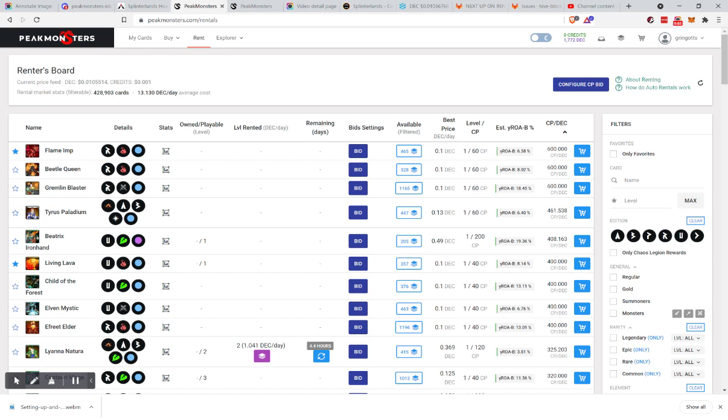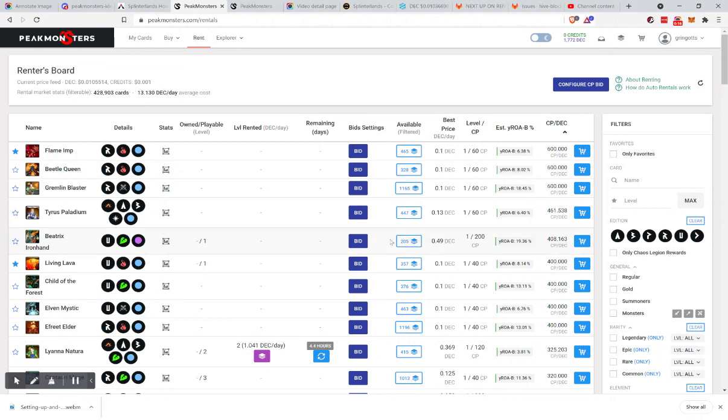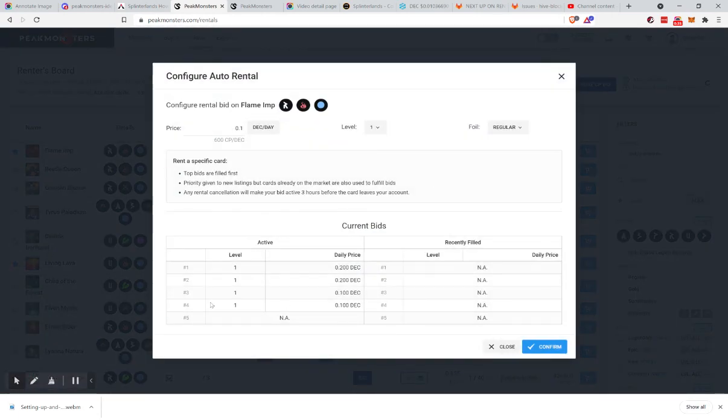I'm going to do a relatively quick video to help you understand the new auto rental features on Peak Monsters for the Splinterlands game. We now have a bid feature inside the rent page. Here you have all your rentals with the price, level, collection power, ROA, and CP per DEC stat. Now you have a bid button and when you click it, you'll be able to bid.